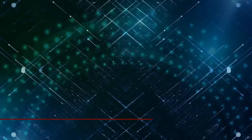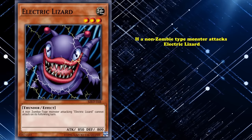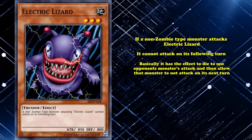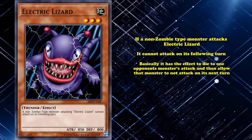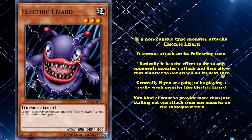At number 7, we have Electric Lizard. This is a level 3 monster with 850 attack, which has the effect that if a non-zombie type monster attacks Electric Lizard, it cannot attack on its following turn. So basically, it has the effect to die to one opponent's monster attack and then prevent that monster from attacking on its next turn — which is technically a positive effect. Although generally, if you're going to be playing a really weak monster like Electric Lizard, you kind of want it to provide more than just stalling out one attack on the subsequent turn.